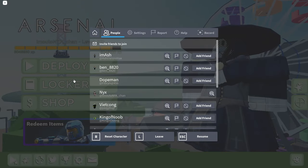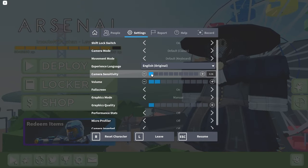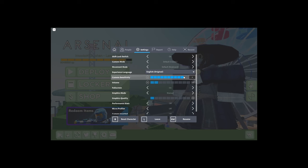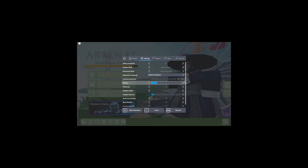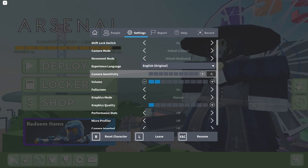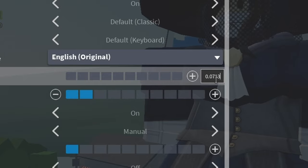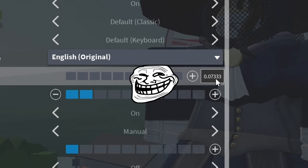The next thing — mess around with your camera sensitivity. I generally don't recommend using the default options because, not gonna lie, it's just garbage settings. I usually go around this sensitivity — it looks like a troll, but this is what I actually use.